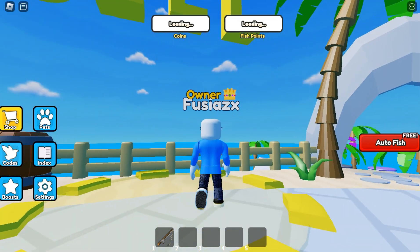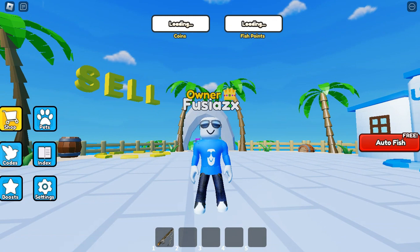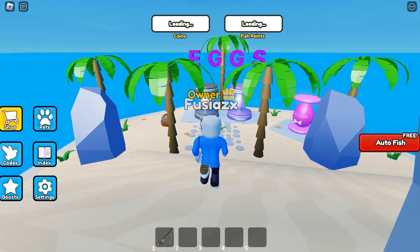When you fish for them, you'll get things called fish points. With those fish points, you can go over here and sell for coins, and over here you can spend your coins on upgrades — just the basic stuff like that.